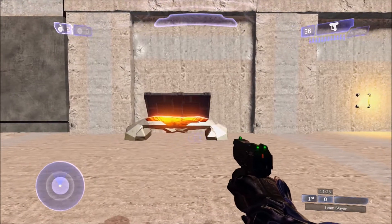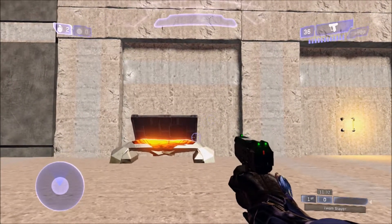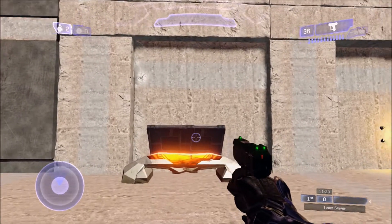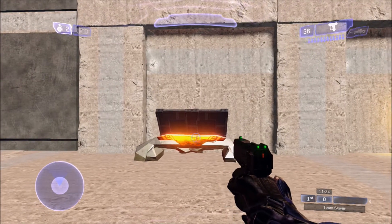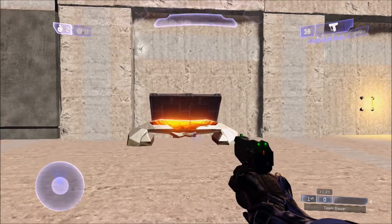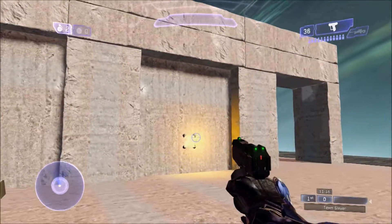Hello, this is Jake and today I have another scripting video. Today I have destructible environments — two different types that could work pretty well in maps. To the left we have the simple trigger-based one, which is just shooting a trigger which causes an explosion and stuff. And to the right we have the C4 pack. This one's a bit more fun.